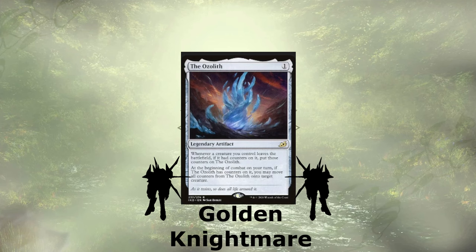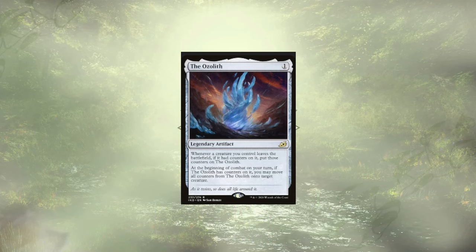Last up — the golden nightmare of the deck — I'm of course talking about the OG Ozolith. We're redistributing our counters as our creatures leave the battlefield, and it's going to work wonders with the alternate win condition in the deck in the form of Simic Ascendancy. It's going to keep our boys beefed up and ready for battle.